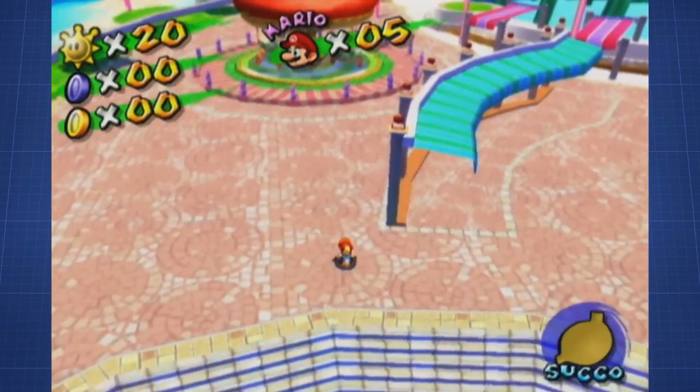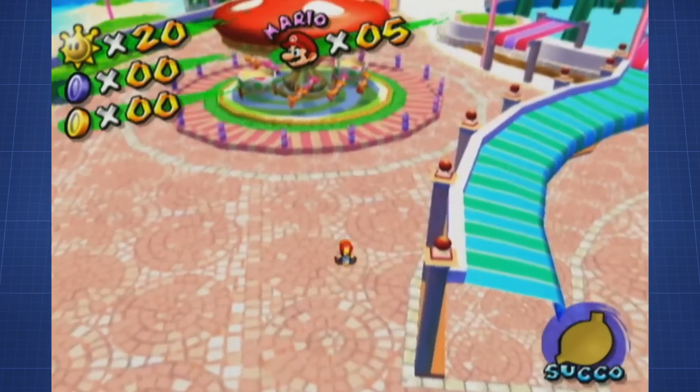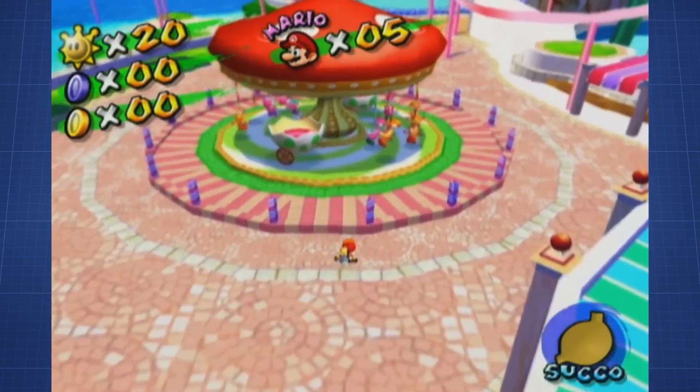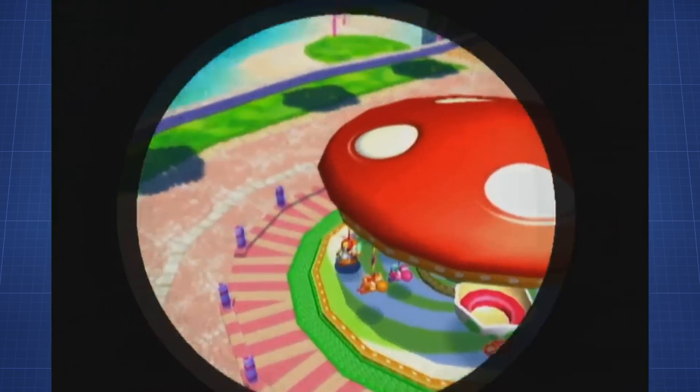The platform is needed as the area past the stairs has no ground collision anymore. Only the go-around itself has collision again, as it is an actor and not actually part of the level. So we can step on it and enter the secret, which allows us to skip Pinna Park episode 5 entirely.